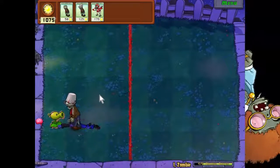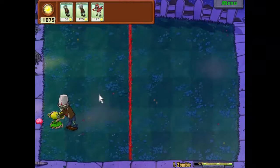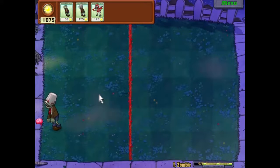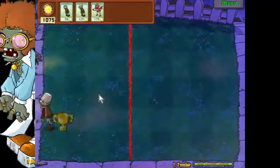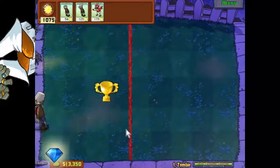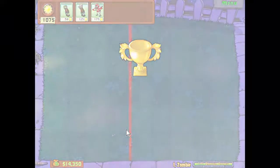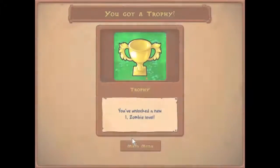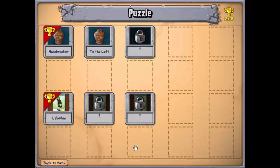One more pea shooter remains. They're very active for cardboard cutouts, aren't they? Seems Crazy Dave might have lied to us. Yehey! You've unlocked a new iZombie level. Indeed we have — iZombie 2!